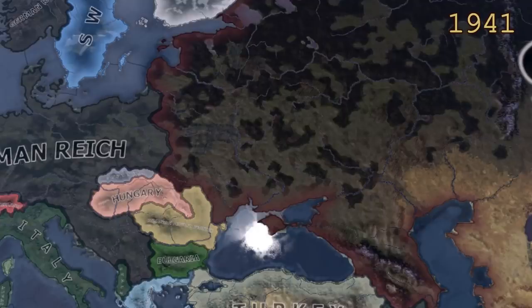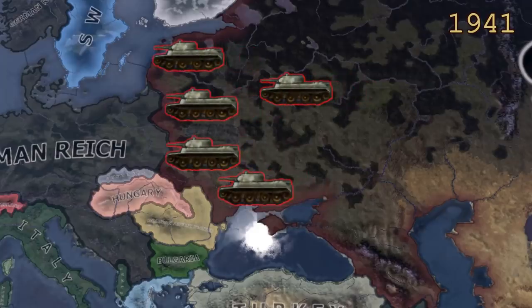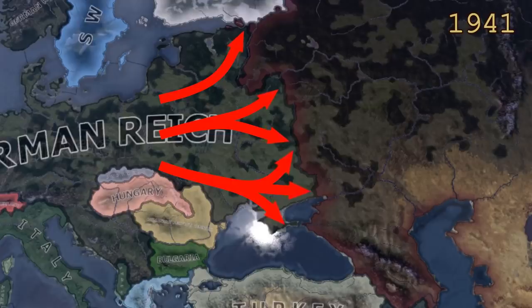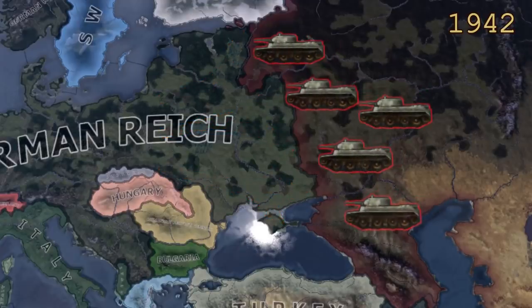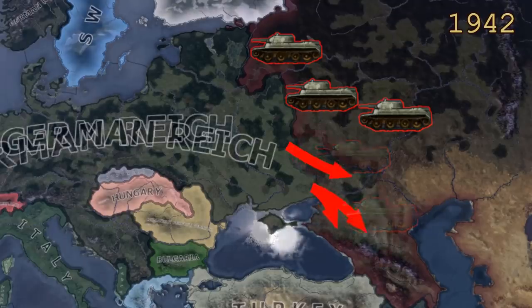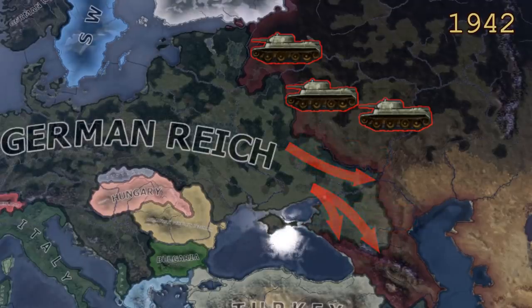In 1941 the Soviet Union had 25,000 tanks. These were decimated during the German invasion, but during the next year the Soviets had produced another 25,000 tanks. The German operations that year were less impressive and could destroy only part of them.